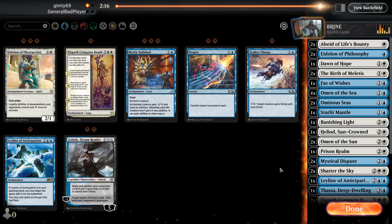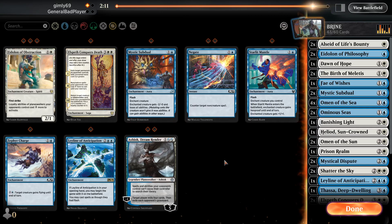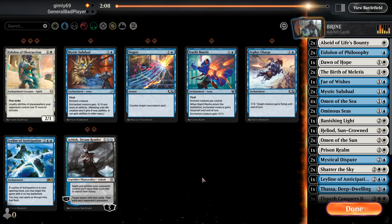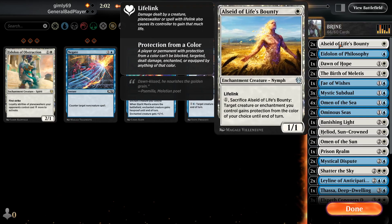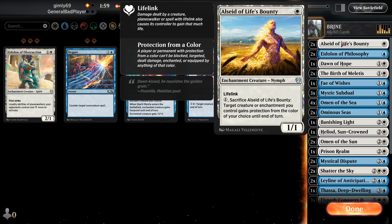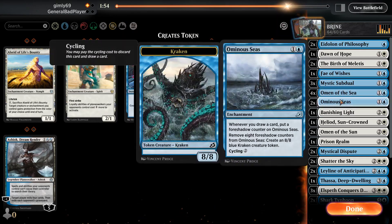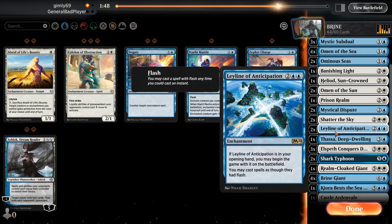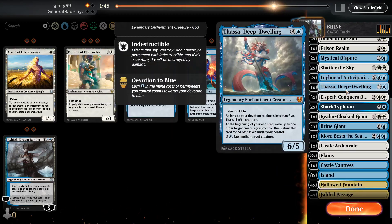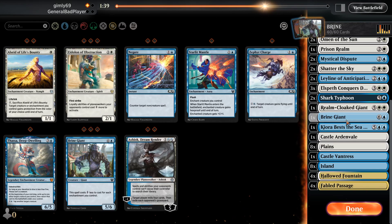We definitely need... actually we don't really need that. Mystics of Duel would be decent. Another Elspeth, sure. Another Leyline, sure. I don't ever draw LCD, I don't know why he's in the deck — yeah, you're leaving the deck because I never draw you anyway and you wouldn't be good against this guy. Thassa basically does nothing, might as well take her out. Let's take out three Brine Giants — what do they do anyway? Running a lot of 6/6s which just absolutely destroy a Brine Giant.